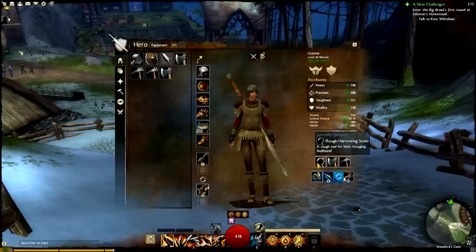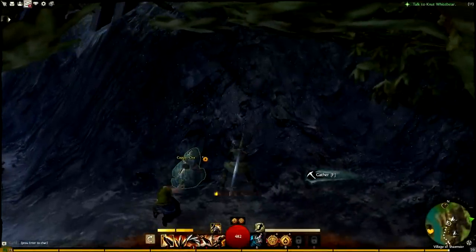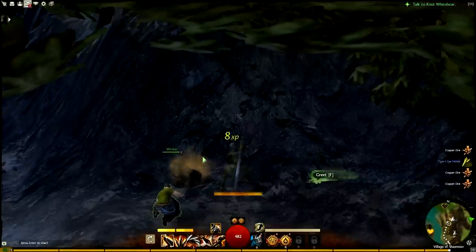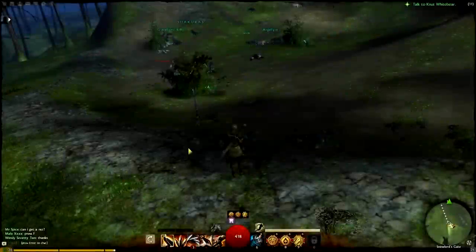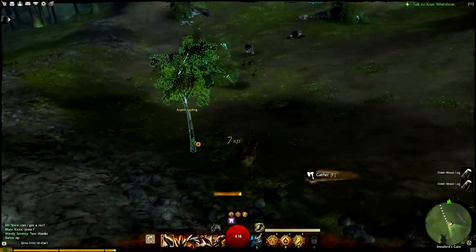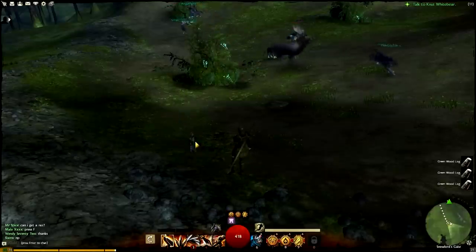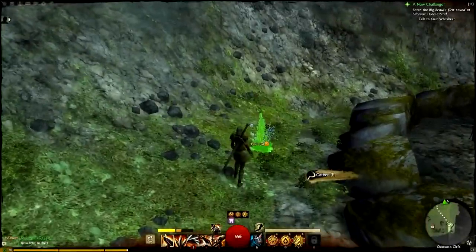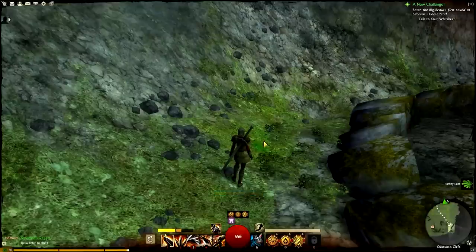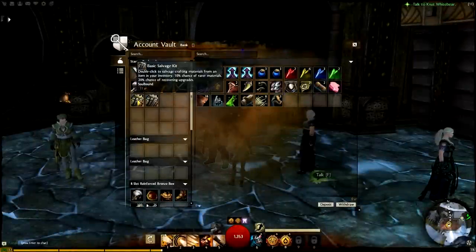Once you've got your tools equipped, it's time to go out hunting for nodes — ore nodes for mining, trees for logging, and plants for harvesting. So that covers metal, wood, and plants.